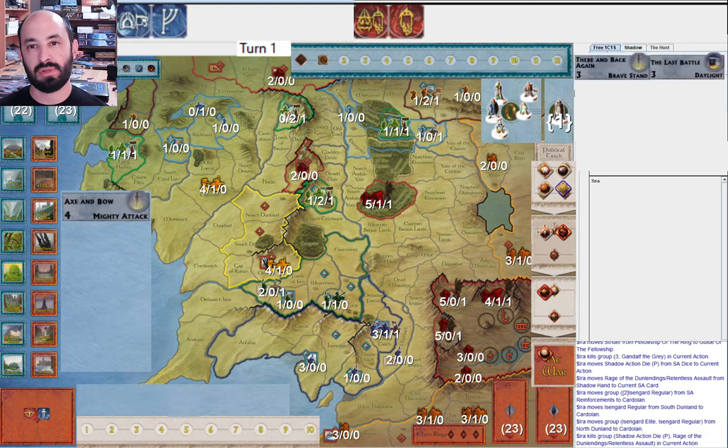So now I play Rage of the Dunlendings as Shadow and I get two units in Cardolan. These units teleport from North and South Dunland to Cardolan, and I believe this army in Cardolan is going to be enough to take out Grey Havens — we'll see what happens. Now Free People, reacting to that — I don't know what they do. They could do an army movement from the Shire to South Ered Luin. I don't know exactly what I do here as Free People. I don't want to lose Grey Havens too early.